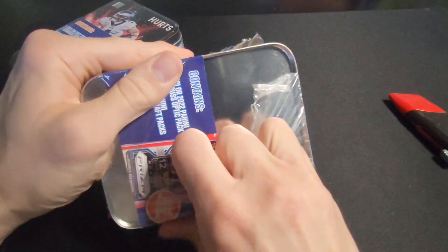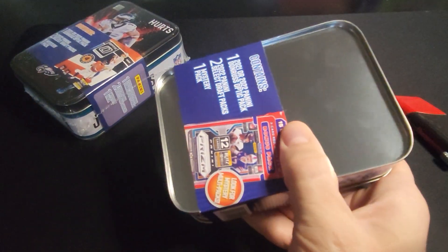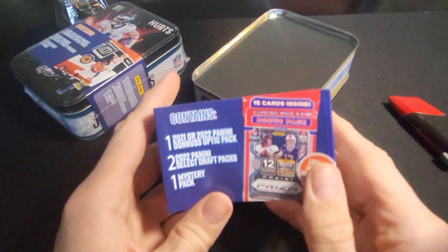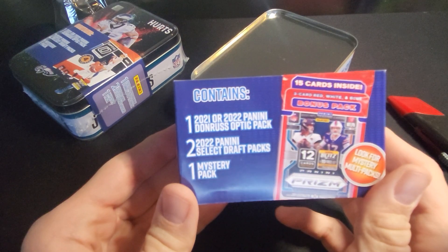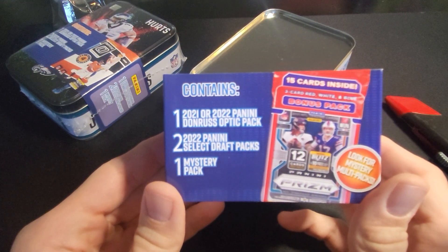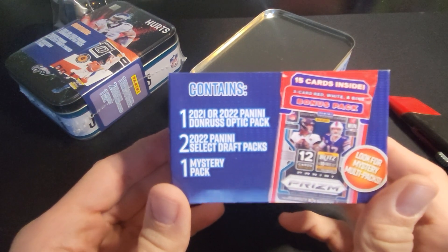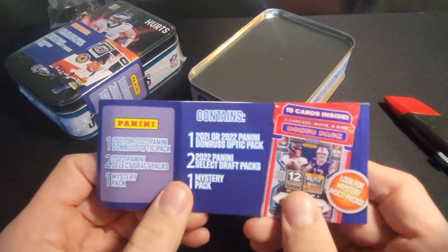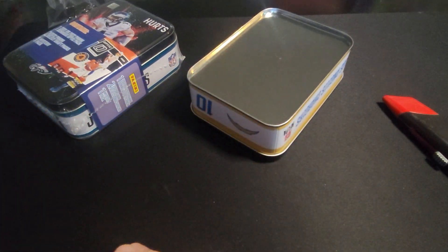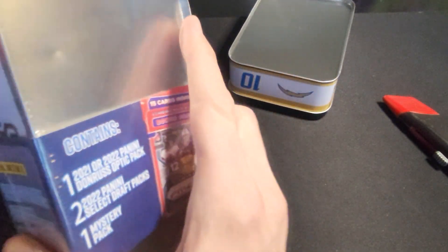And I think the first two times I went and bought these, I actually passed on Dak Prescott. You get one optic pack either from 21 or 22, two select draft pick packs, and a mystery pack which could be a fat pack or a value pack, however you want to say that.